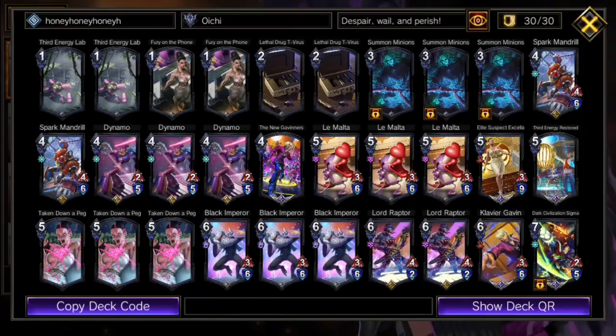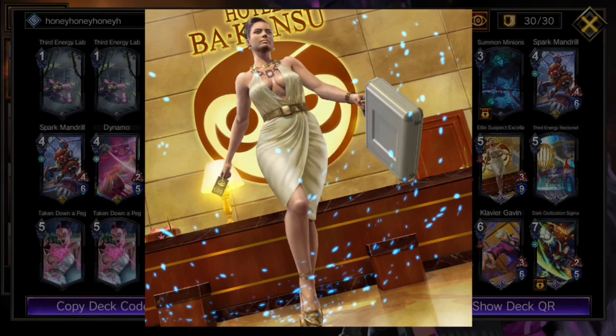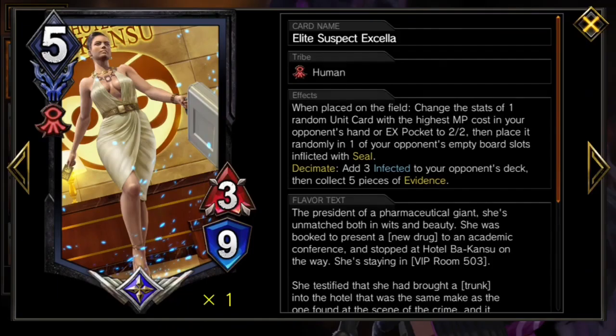Which is nearly impossible, but made slightly easier by Elite Suspect Excella — way too good and well put together to be pulled into such an idiotic situation. Excella's taken things in stride regardless, decimating fools before they even knew it, and being the perfect final piece of hand rip to leave our opponents with complete honey saturation.